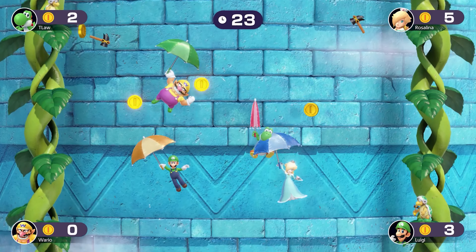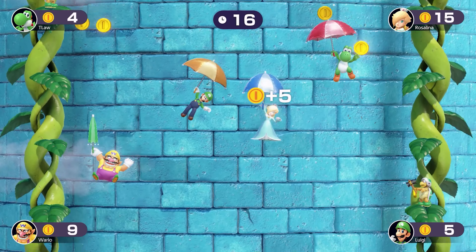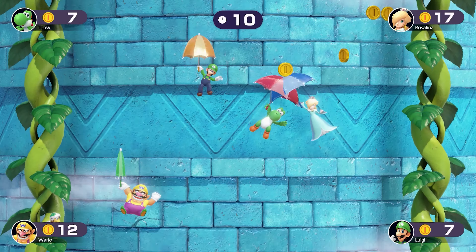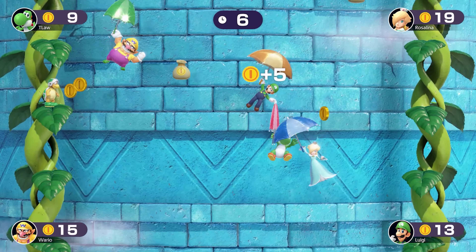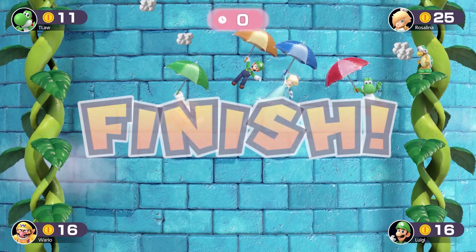Rosalina just took my coin bag — not happy about that. She's bullying me — pushed me into that hammer, that was all her fault. She took another coin bag. Can you please go on the other side? She seems so much stronger than me and keeps pushing me far away. She got another coin bag. This is an absolute disaster.